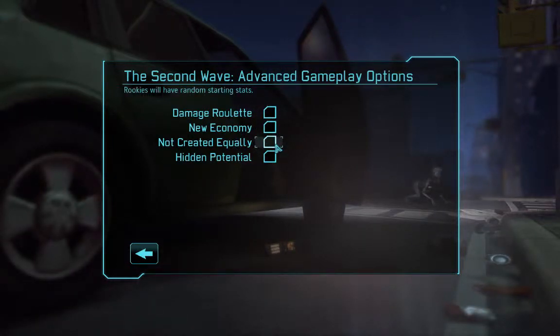Not Created Equal — basically everyone will start off with random stats. So whenever you get a new recruit, they may not actually be good, but they could also be amazing. You'll actually pay a little more attention to the actual stats of the person, rather than just having a new person and them all being the same. And then Hidden Potential — their stats will increase randomly. You could combine Not Created Equal and Hidden Potential, and it could add quite a bit of variety to the people you recruit.